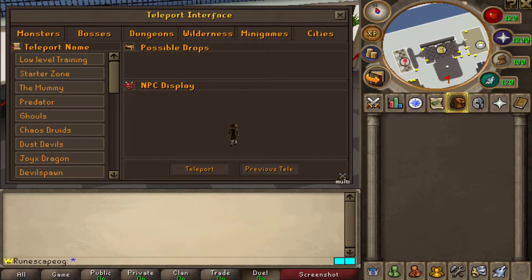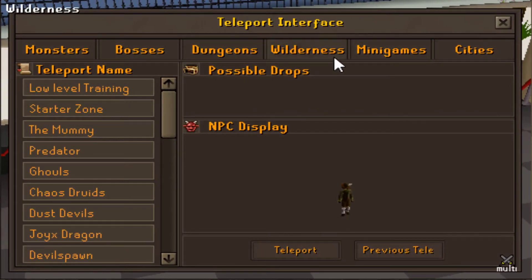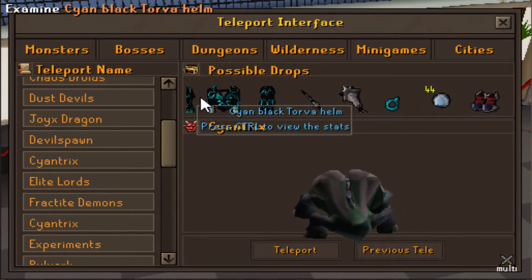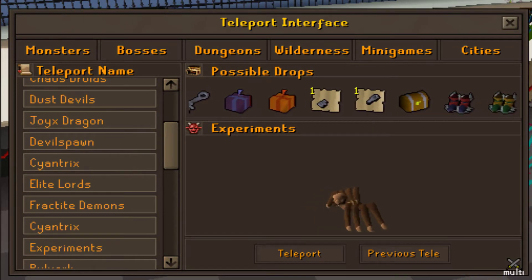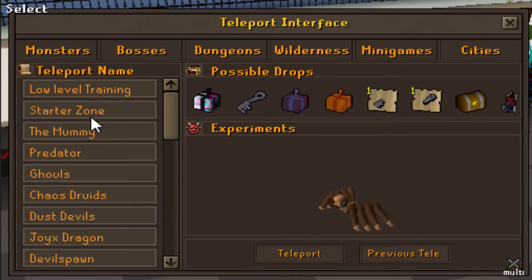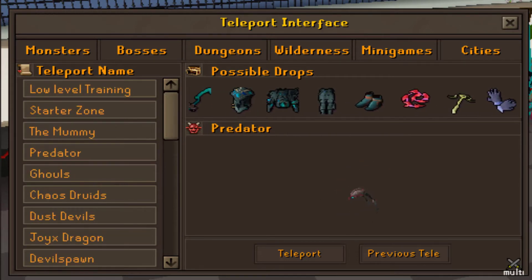As you guys can see right now, we're at their interface. They have monsters, bosses, dungeons, wilderness, minigames, cities — they have a ton of teleports, and it looks really nice. You can see the possible drops, and it even shows a moving picture of them. Another example is something everybody knows, which are experiments. I love the way they set up their interface where the actual possible drops actually move. They have, obviously, the starter zone. They have a lot of stuff — I actually recommend this server.